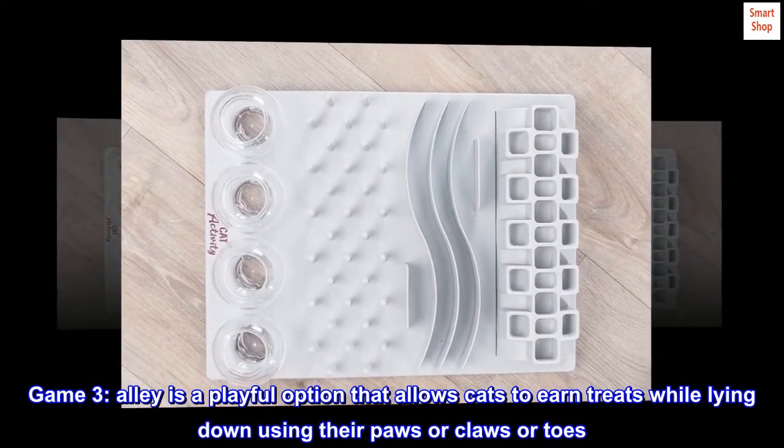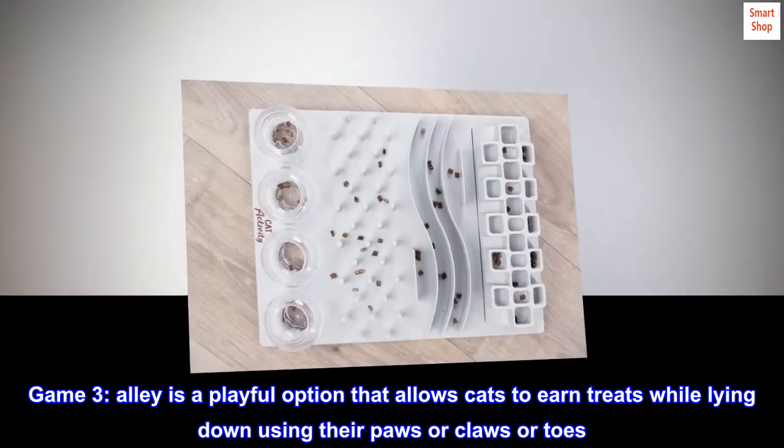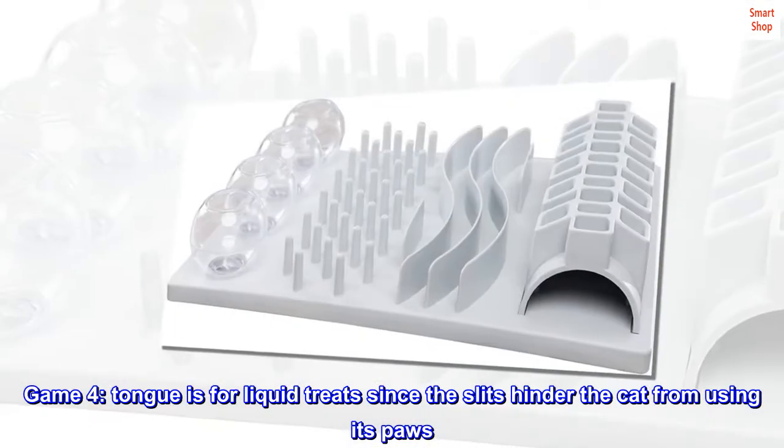Game 3. Alley is a playful option that allows cats to earn treats while lying down using their paws, claws, or toes. Game 4. Tongue is for liquid treats, since the slits hinder the cat from using its paws.